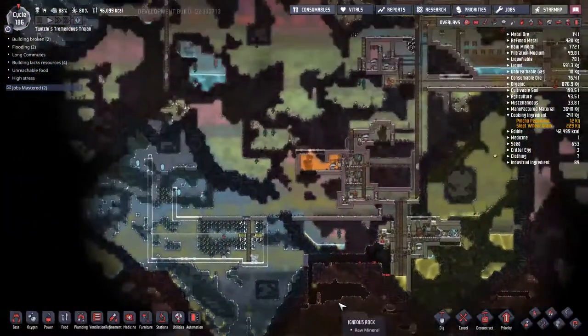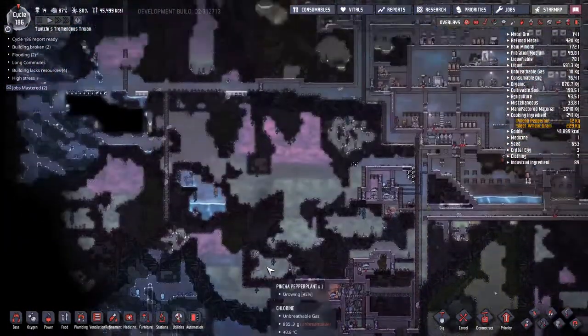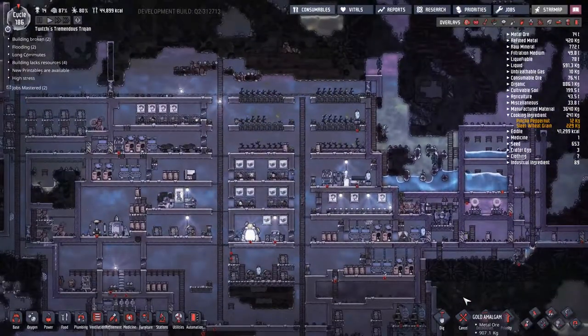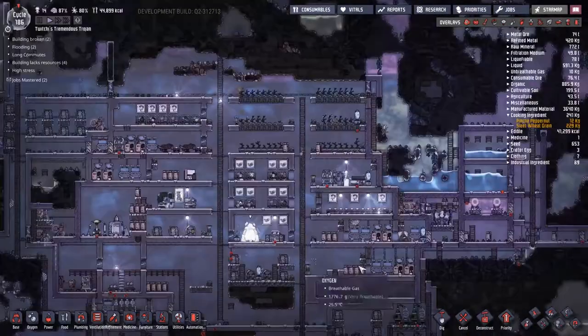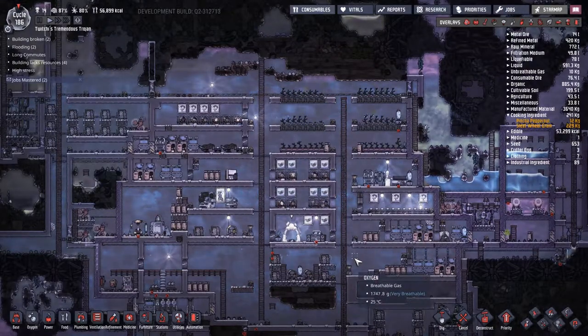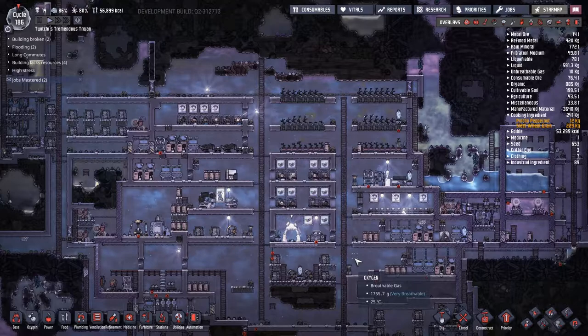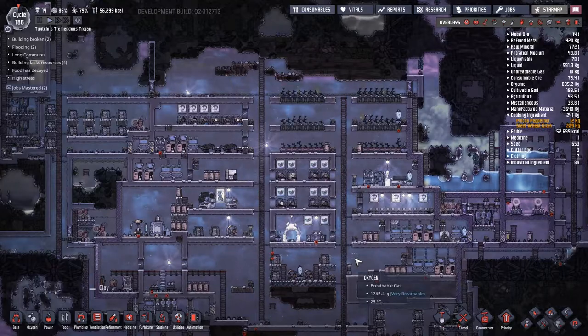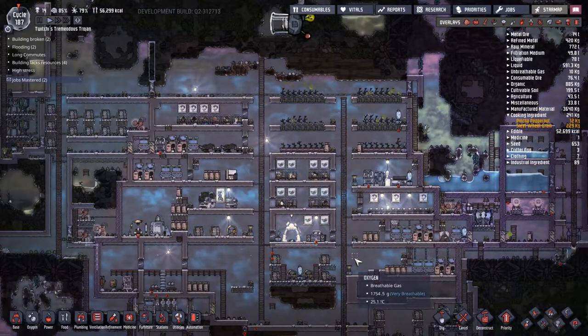With nighttime falling on the colony, I take a moment to look around and remember what I'm doing everywhere. One of the things that springs to mind is we've got a steam vent off there. The printer says it's ready to print something, and since I don't have any room for duplicants, we can now get some food. The printer can make all sorts of different things — food, resources, as well as duplicants — so I take full advantage of that.